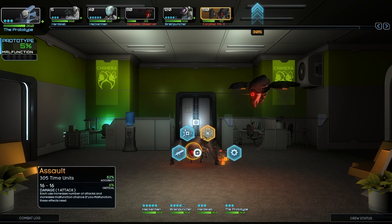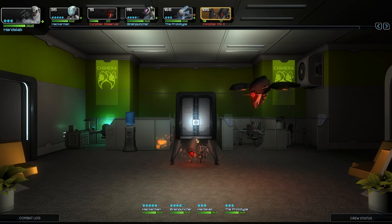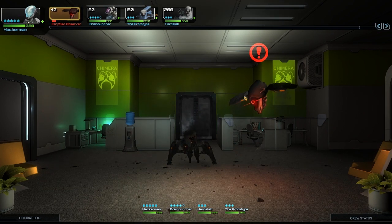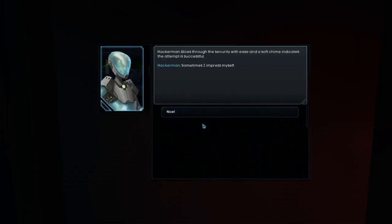Okay, so assault — each use increases the number of attacks and increases the malfunction chance. If you malfunction, these effects reset. Chaotic shot. Boost crit chance. Blind. Or we could just shoot it. Let's just do a chaotic shot. I might actually replace his combat slash event portraits with my own artwork, just because I can. And it dies anyway. Okay, so that's worth a lot more EXP. Let's keep hacking these.